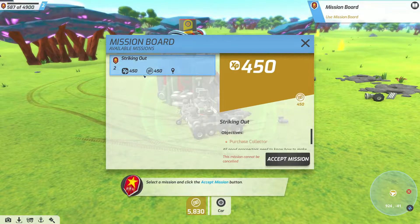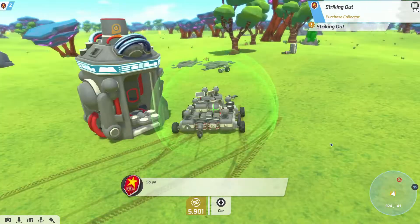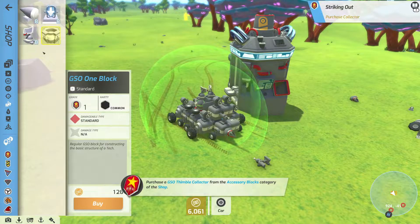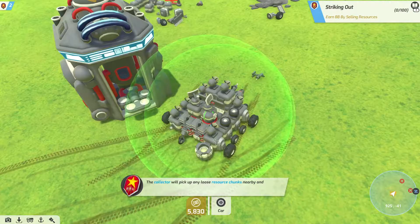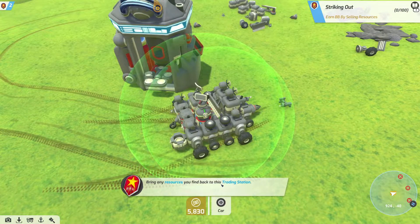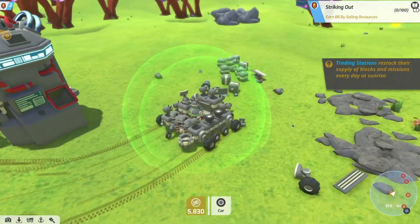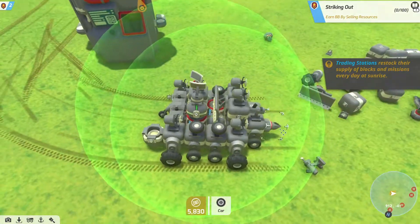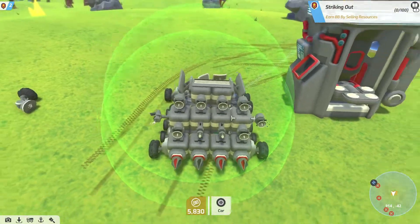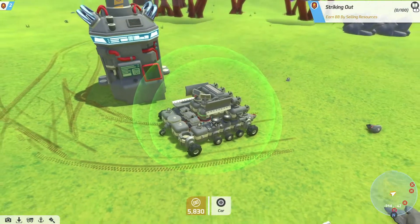So I want me to click on that. Striking out — we'll accept. So it wants me to right-click this terminal. The Thimble Collector — the collector will pick up any loose resources nearby and hold them in its beam. Bring any resources you find back to the trading station. Right, I'm not going to waste these blocks here, so I think I'm going to add them to my build and then we'll do that. So I've rebuilt the craft.